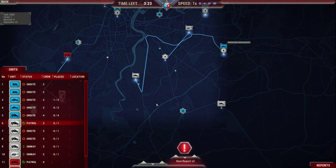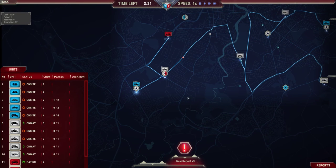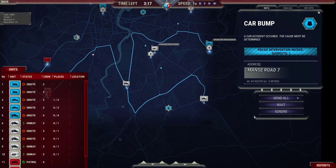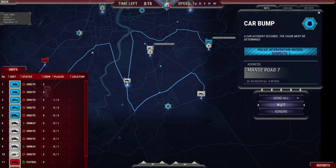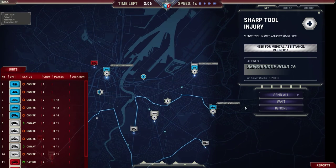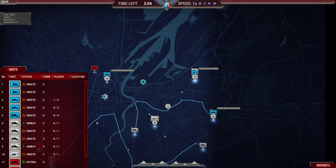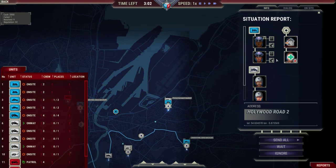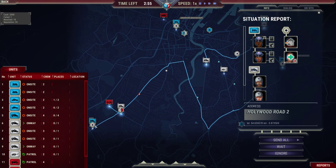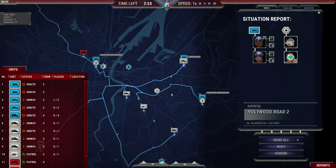We have an ambulance available — get it over there. Reports are backing up. As you can see, it gets very hectic very quickly. You go there. Oh, you're on another call already — okay, fine, stay on your call. That only needs police transport. MS unit, go with that one. Case resolved.